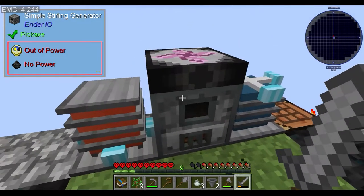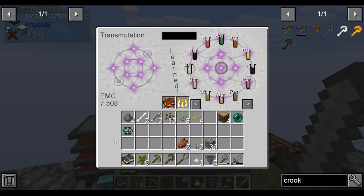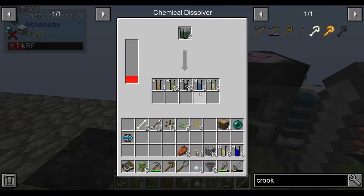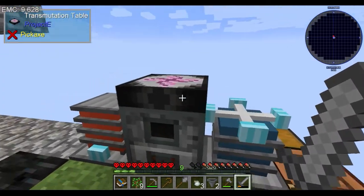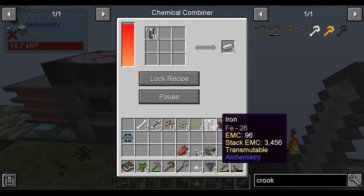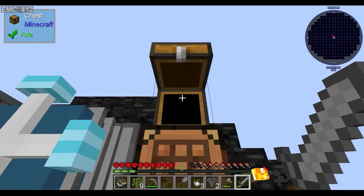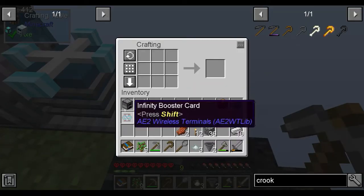We'll chuck some more charcoal in. The hydroxide can go in too, another element added to the list. Now we can break down gunpowder, give us potassium nitrate. And we can now grab out another stack and a bit of iron - another six pieces of iron we can make. Which means we've now got ten iron, so we're going to smash out this quest as well.